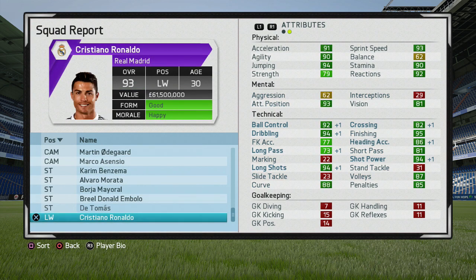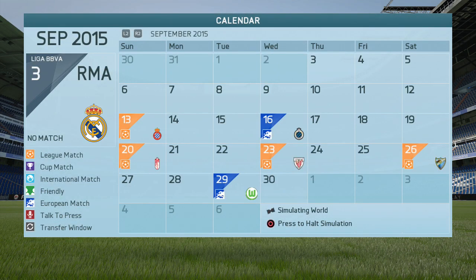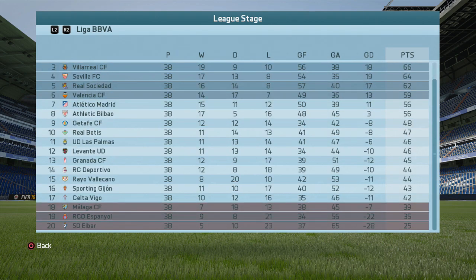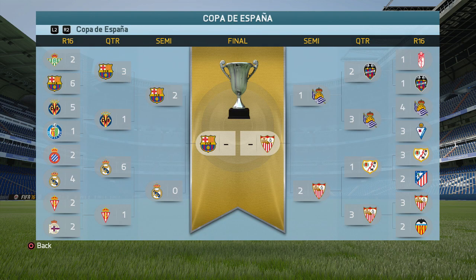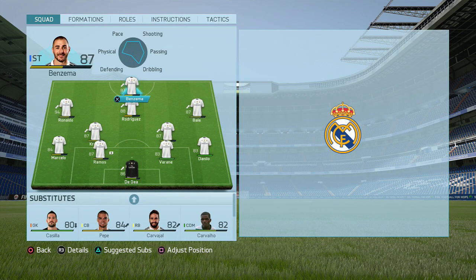Some people might just manage Real Madrid for one season and buy the best players in the world, but if you're doing a long career and want to dominate Spain and European football, you want to look at the future. There's no harm adding young talent in key areas — strikers like Morata and Embolo to replace Benzema, Jose Gaya to take over from Marcelo at left back, and De Gea as your number one who could get into the 90s.